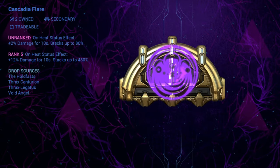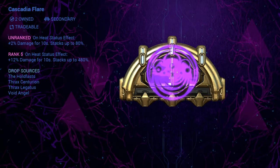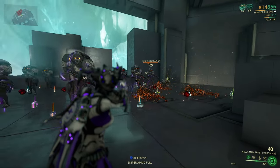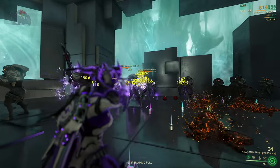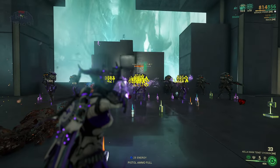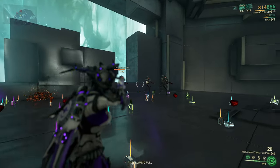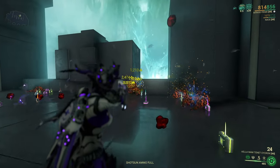Cascadia Flare is an arcane that will increase your damage by 12% each time you score a heat status effect on an enemy. The effect stacks up to 40 times for a maximum of 480% damage increase, which is absolutely bonkers. The effect lasts for 10 seconds and disappears when the timer ends, but it refreshes if you apply another heat status effect. Here is an arcane build for my Tenet Sychron — it can mow down enemies like crazy. It is my go-to arcane for that weapon.